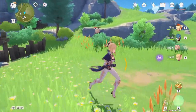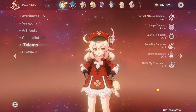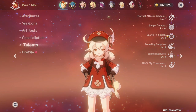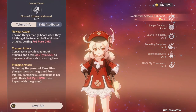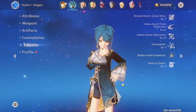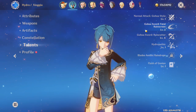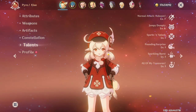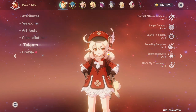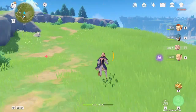You want to go for vaporize and melt to deal increased damage. The last and most important tip of all is your talents. If you have a main DPS, you are going to want to prioritize the normal attack talent because that is the attack you're using the most. For supports, you want your burst or elemental skill to be prioritized with your talents. By leveling up the talents in the right way you can deal increased damage. Here is a quick damage showcase without any food buffs on the Cryo Regisvine.